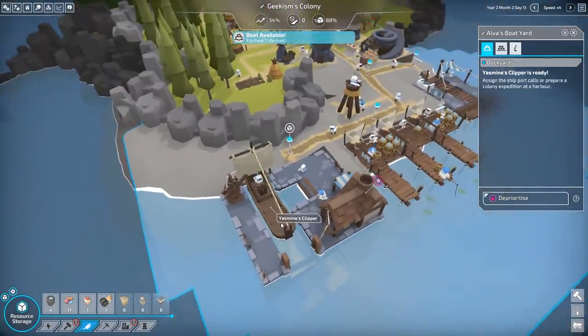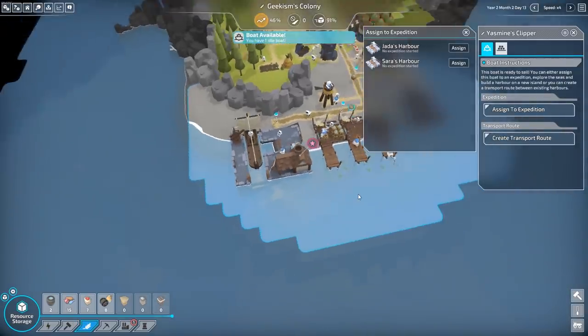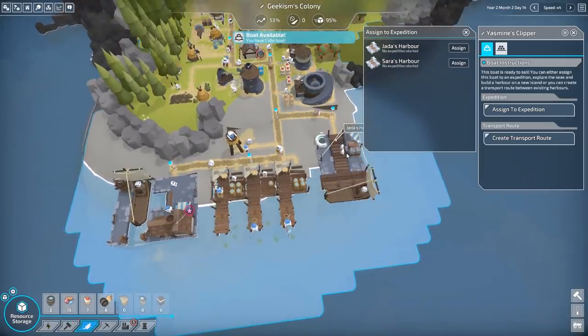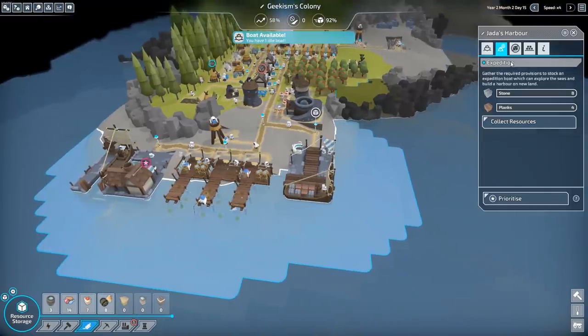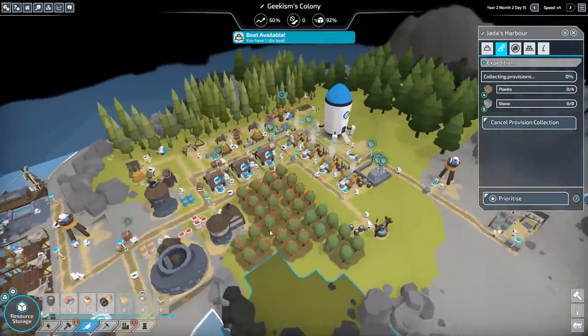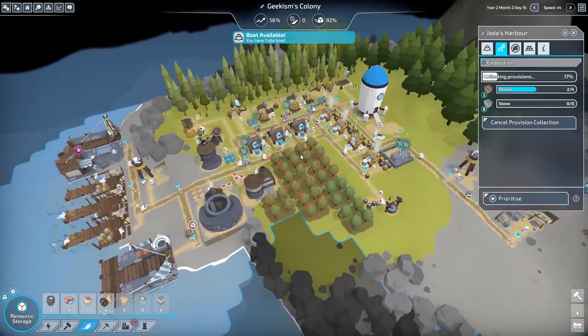Boat ready — nice. You're going to go on expedition from Jader. We need to set up an expedition. Collect resources for an expedition. These guys are all going crazy now — we have an idle boat, I am well aware.